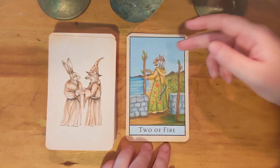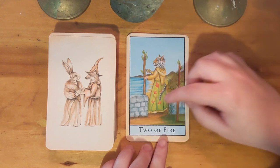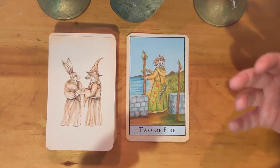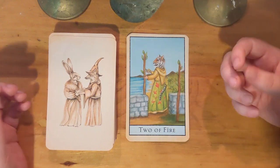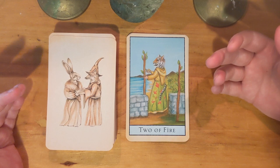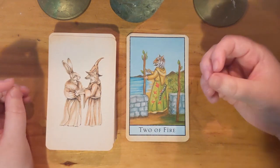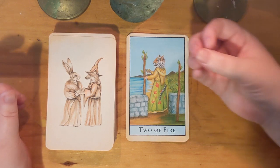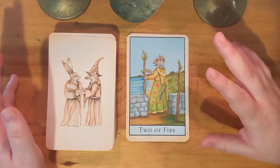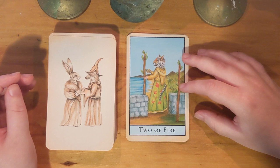Next we have the Two of Wands, or the Two of Fire. There's a tiger here who is holding a little turtle. What I really like about this one is the fact that the tiger is just on the outside of this wall. Within the wall it feels very much like a homestead — the tiger seems comfortable and happy with an elaborate embroidered skirt. It's almost like the tiger has already achieved this Ten of Cups, but something is calling them to step outside of it.